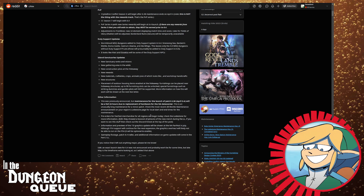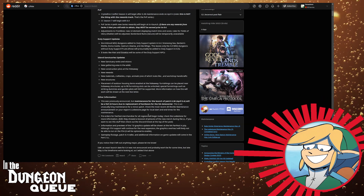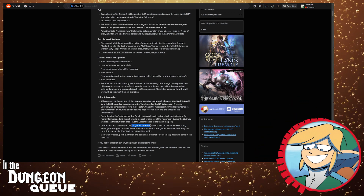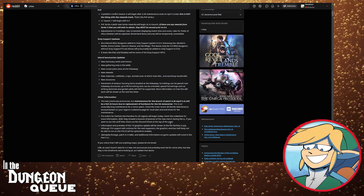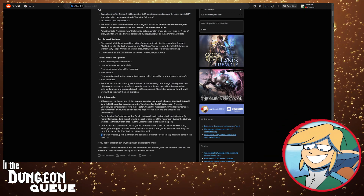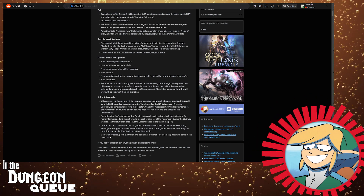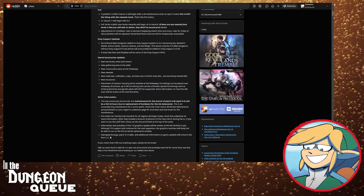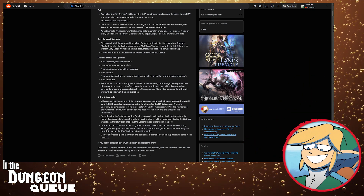Pre-orders for FanFest merchandise will begin. Pay attention to FanFest, because they will be showing off the 7.0 graphics updates in July. I'm so ready. Gameplay footage, the 6.4 trailer, and additional information will come in part 2 of the Live Letter. We don't know exactly when part 2 is, but it's probably going to be sometime before May, around the middle of April.